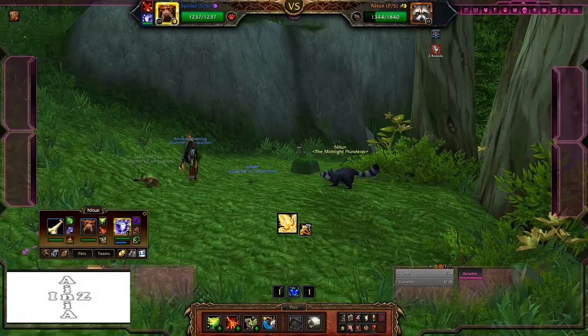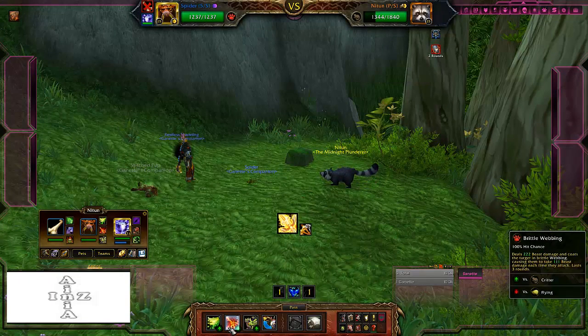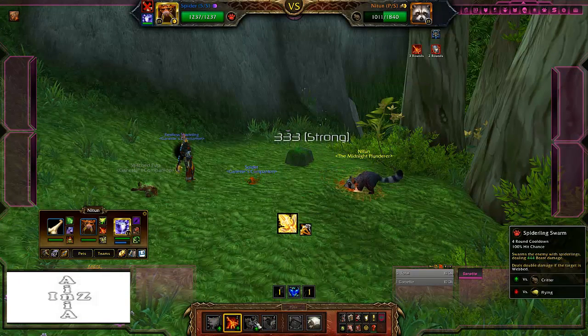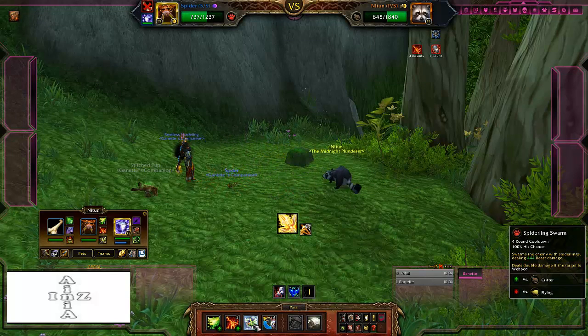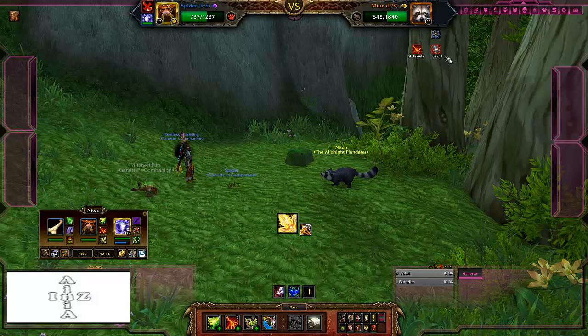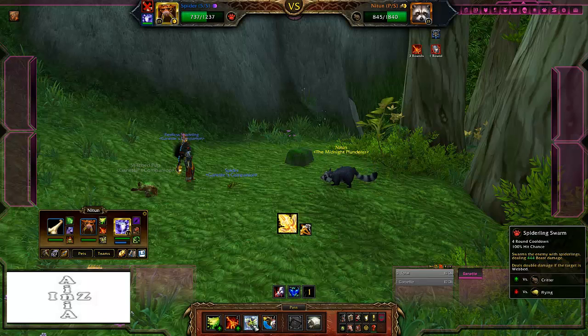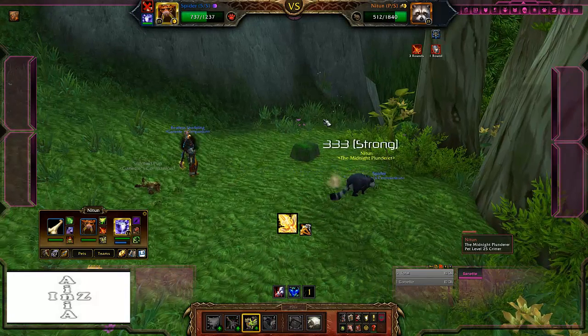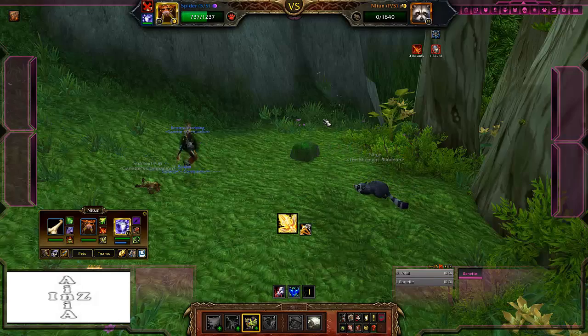Now we're going to perform what is known as the Spider Burn. He has got double damage for one round from Howl. We are going to hit him with Brittle Webbing, and when we cast Spiderling Swarm while he's webbed, that attack does double damage. So basically we've got Howl and Brittle Webbing both active, meaning Spiderling Swarm is going to do quadruple damage. Burn time! Here come the little burn spiders — and there he goes. We can watch Niton leave this plane of existence and be dead.